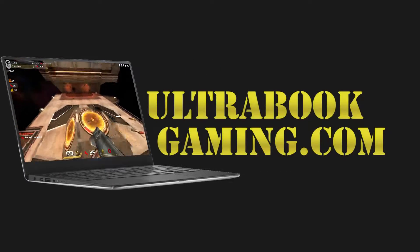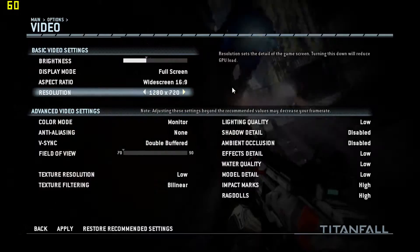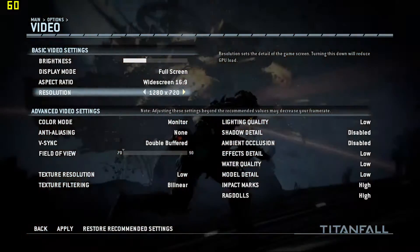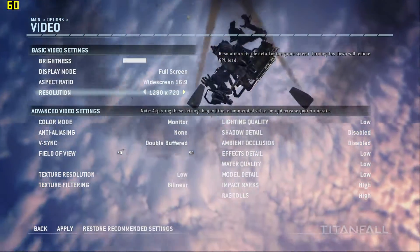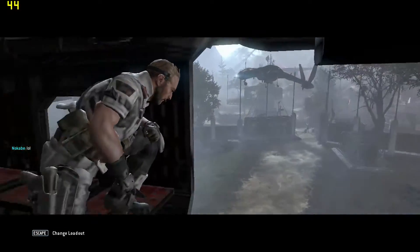Hi, I'm James and in this video I'm taking a look at Titanfall running on Intel HD 520 graphics. This is with a Core i7-6500U and we are running at the default settings the game picked up when I started it — 720p and sort of low detail with a few things turned up,